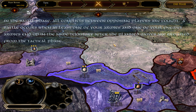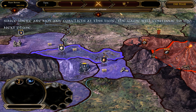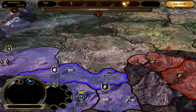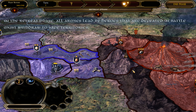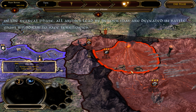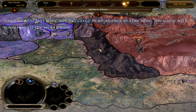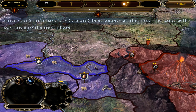Good job. All structures cost a number of turns to build, and only one structure per territory can be under construction at a time. Once all players have completed the tactical phase, the strategic choices of each player are revealed on the Living World map. Since you are not going to construct any more buildings at this time, press the End Phase button to finish the tactical phase.